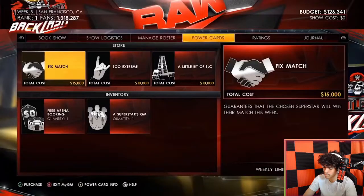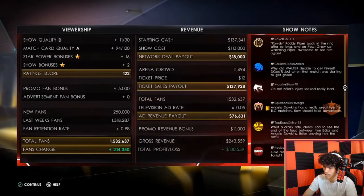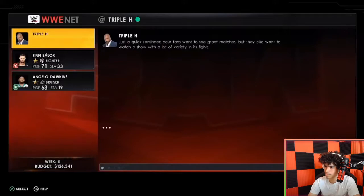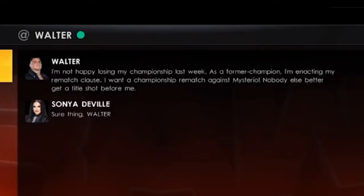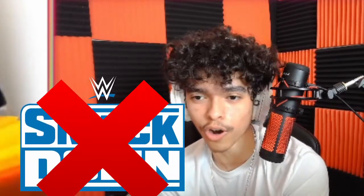Basically as you're going through your show, you're trying to build up money, unlock new arenas, get new logistics, get a better crew, all that type of stuff — make your show bigger and bigger. There's a lot to this, I need to go back and review this for sure. Can you make your own show or are you stuck just upgrading to Raw and SmackDown? You can actually make your own show. For my first draft pick: I'm making my own custom GM, running Raw — Raw needs some help — and I'm picking Roman Reigns.